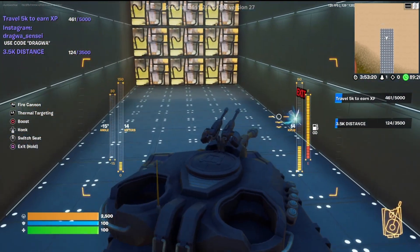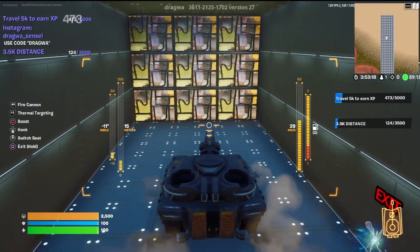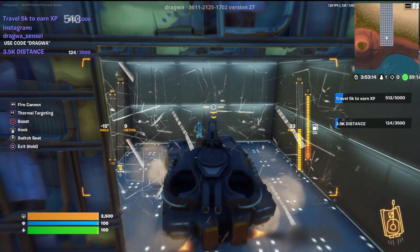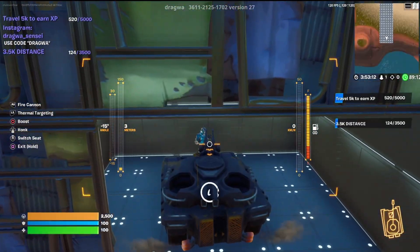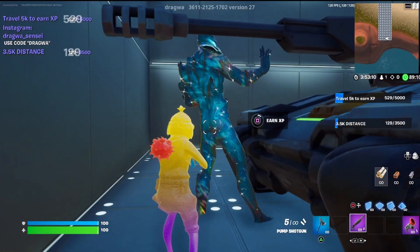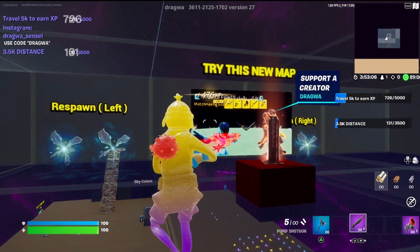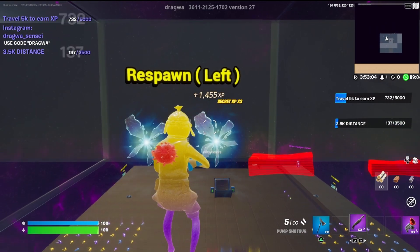At the top of the five ramps, if you're in the right spot, you should see a 'Press Here' button. You're gonna hop in the tank, run through all the walls in the tank — you can use your boost to go a little bit faster — and then you're gonna hop out and talk to this guy, who has some XP for you.